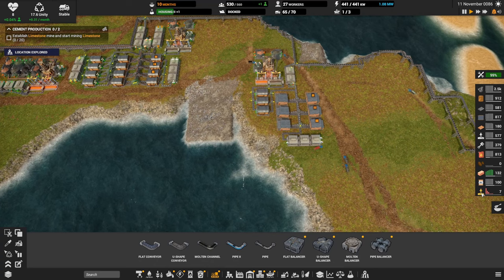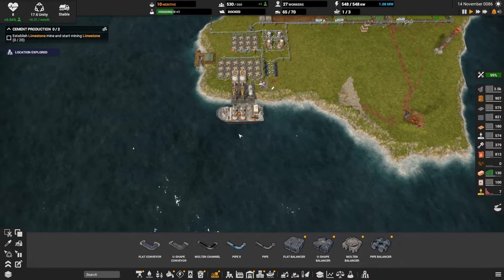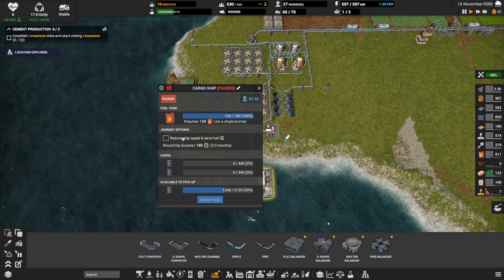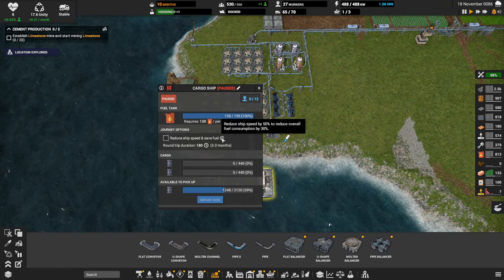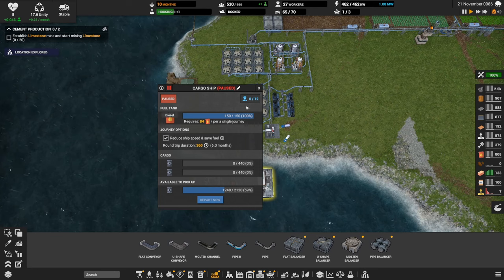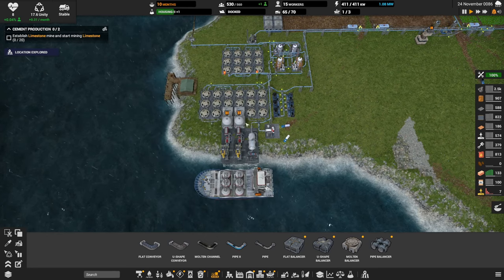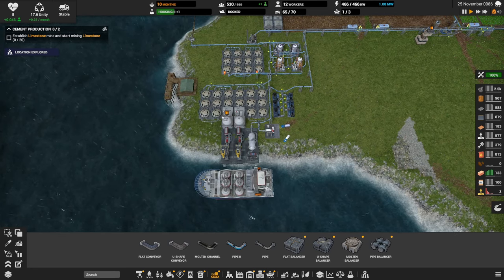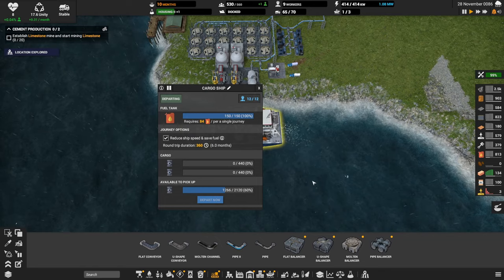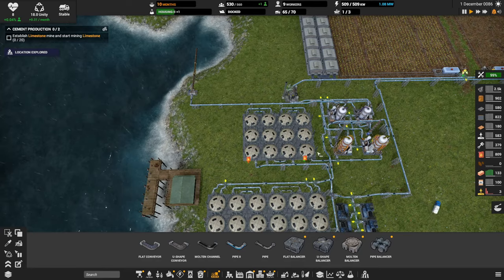We're mainly burning through construction part twos. We have lots of workers now. Here's one I want to do: reduce ship speed by 50% to reduce overall fuel and food consumption by 30% — let's do it. Let's send this guy out, though it does tie up our workers for longer. Then we can get this crude oil — and our diesel is already hurting.